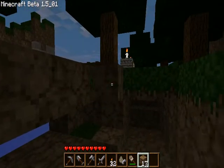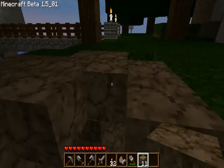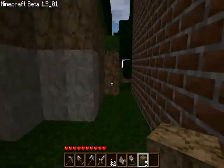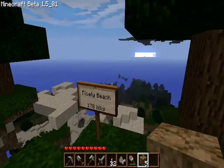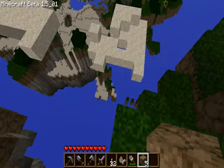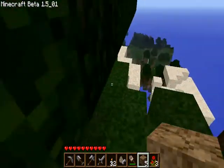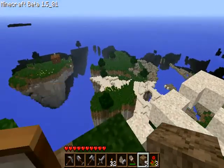Then another creeper came over to say hi just as I was turning the game on to peaceful. Now that there shouldn't be any creepers, let's go ahead and put it back on. He does recommend you play it on peaceful. It looks like they made some dungeons and stuff — it looked pretty cool. Oh hey, there's a sign. Floaty beach, 170 blocks. An interesting thing is that since there's floating sand, if you break a single block on that sand it'll all fall.